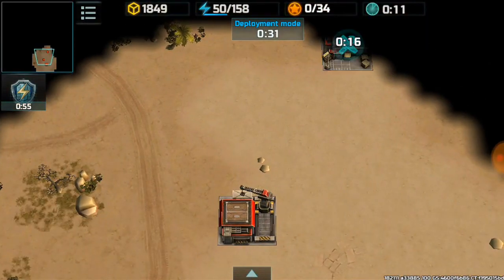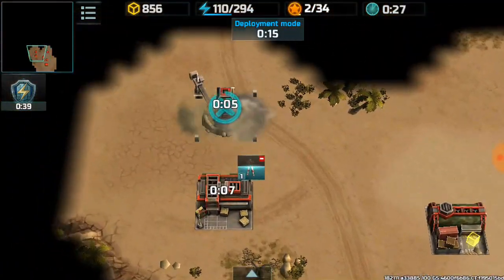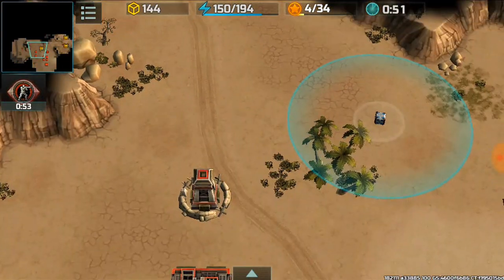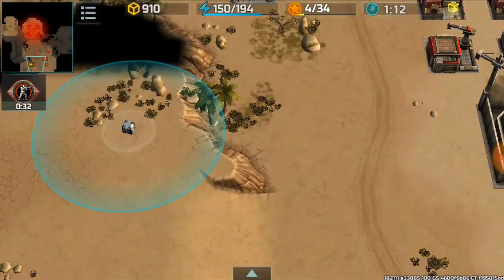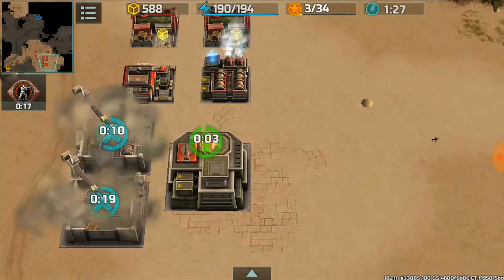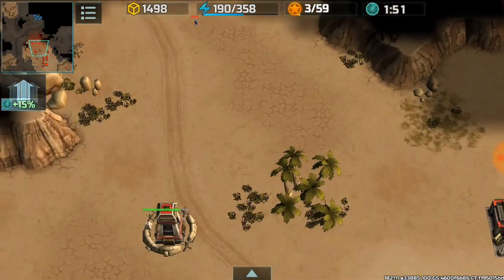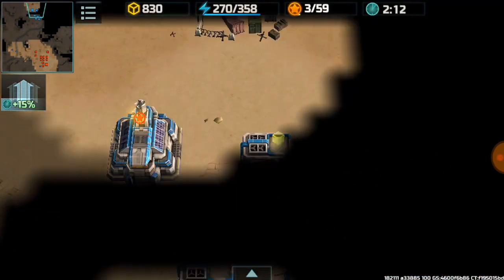Hey guys, I'm back for some more Art of War 3. In this battle, I'll be going up against a Confederation guy on a small map. I think this map is... I don't know, I forgot the name. But let's go. Let's scout, collecting the containers and upgrading my base. So this guy forgot to collect this container, which was a bad mistake. But anyways, let's scout my opponent.